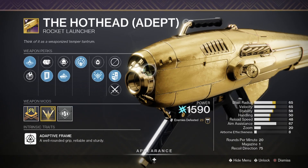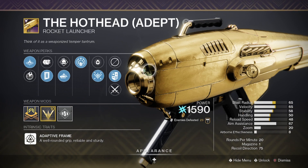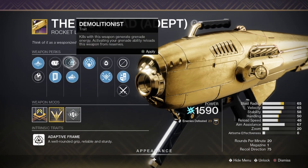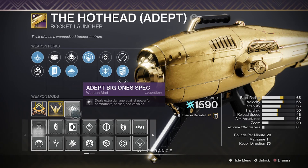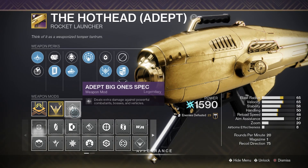The last rocket we're going to talk about is the Hothead. Sadly, it's not currently acquirable, but next season through Vanguard focusing it should be available again — so if you're watching this slightly after Lightfall, it's another rocket to go for. Similar to before, Autoloading and Demolitionist are both solid options in the third column. It can also roll Explosive Light, so Autoloading/Explosive Light is the roll I'm using most often right now. It also rolls Vorpal, giving you Autoloading/Vorpal or Demo/Vorpal options. As an adept weapon, you can run Big-Ones Spec for extra damage to both majors and bosses — Hezen Vengeance is the only other rocket we discussed that can also use adept Big-Ones Spec.